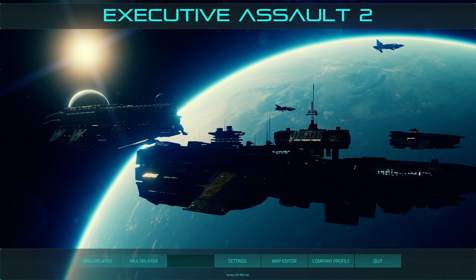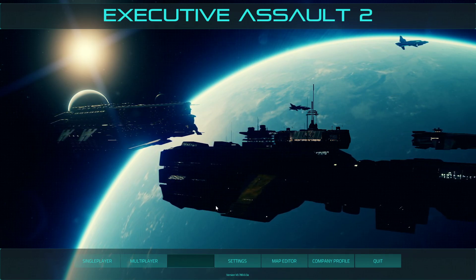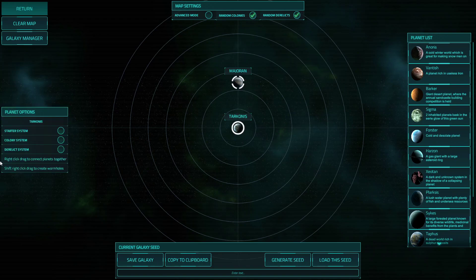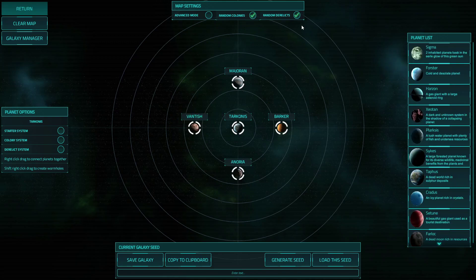Today we've got the map editor update, so let's go take a look and see what that entails. If we come over to the map editor, it kind of looks much the same as it ever did, so you might be asking where are the updates. All the updates can be seen if we come up here and click this mode — it says Advanced Mode.